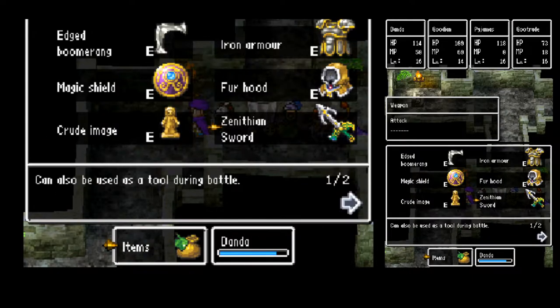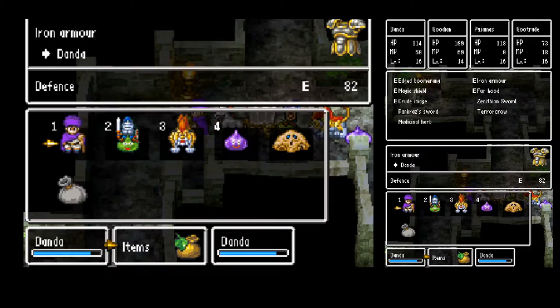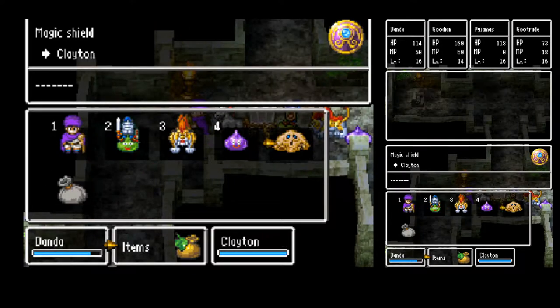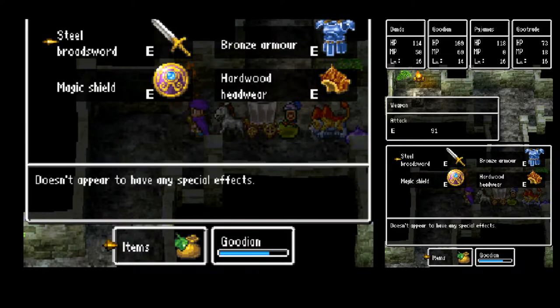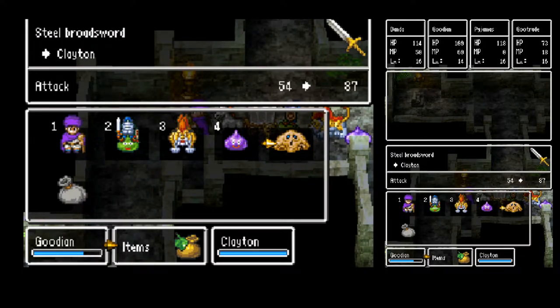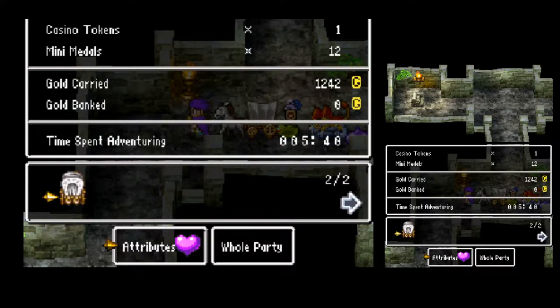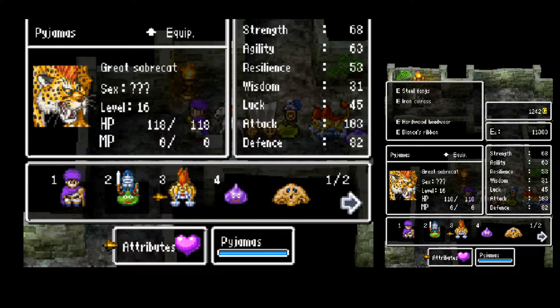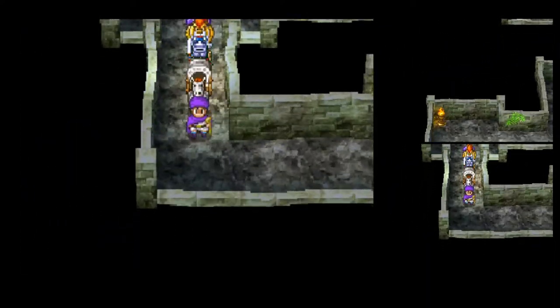The Mudraker can wear iron armor but not the magic shield, which I would disqualify it for. A sword user — this thing would be horrifying to see slowly crawling towards you, donned in leather and iron armor wielding a broadsword. It's slow as mud. We'll make our way back to Monty eventually and drop it off.